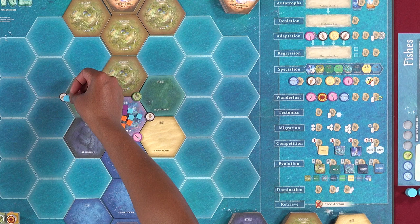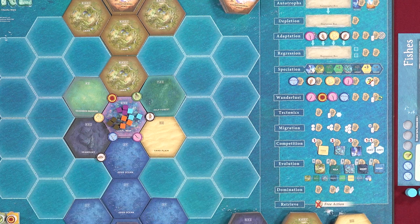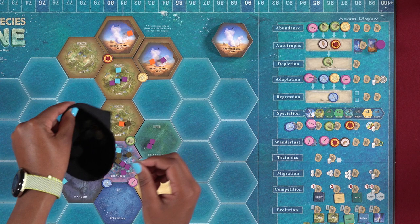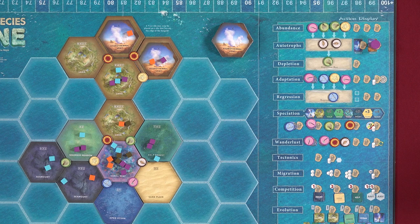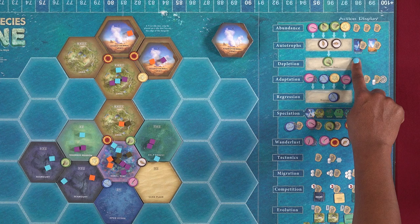When you choose the abundance action, take one of the elements currently present in this section and place it on a vacant corner of any tile on earth. Elements can be placed on any vacant corner, even a corner shared by only one or zero tiles. When you choose the autotrophs action, you either remove one element from a vent tile matching an element type currently in the autotrophs box, or swap places between one element in the autotrophs box and any one element on a vent tile. The vent tile you choose must match the type pictured next to the associated action space — either a smoker vent or a geyser vent. The autotrophs box is empty at the start, so nothing happens until it's populated from a reseed event.